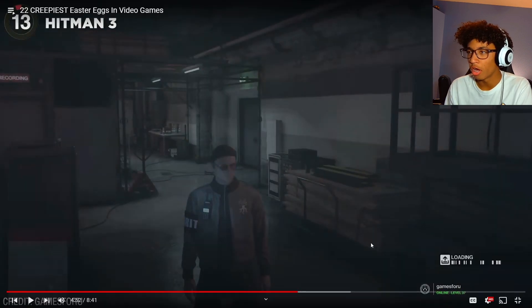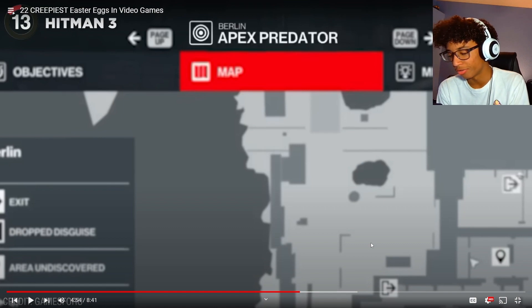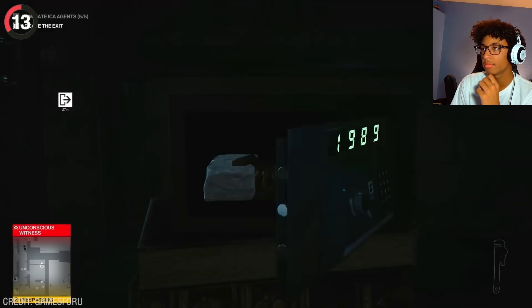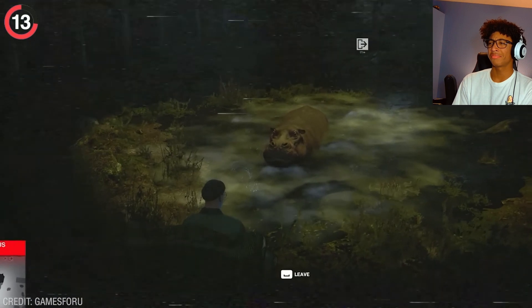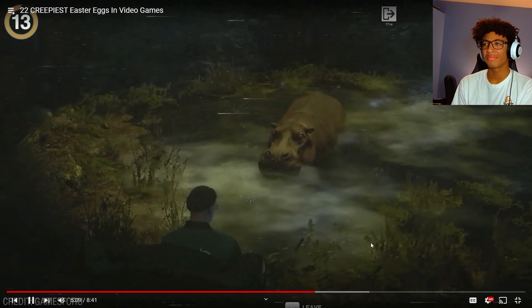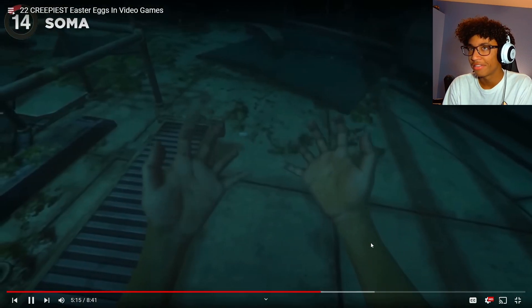It all started with a vault that can only be accessed using the code 1989, revealing a golden idol. Anyone who took this outside would find an armchair facing a lake and quickly discover that this idol would summon a disturbing creature. When the wine is poured, the blood will flow — and it's one of the most unsettling secrets out there.